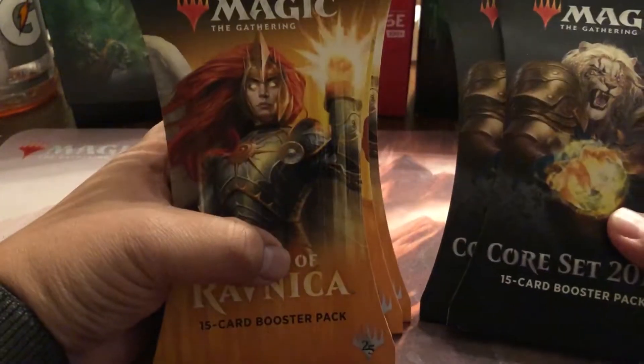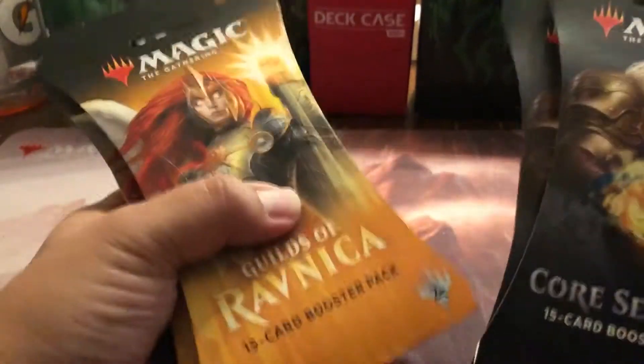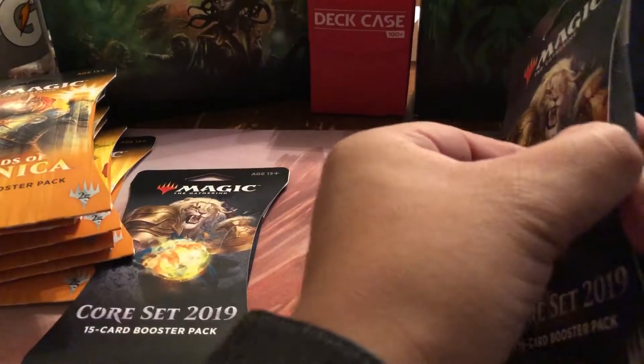We've got eight packs of Guilds of Ravnica — to clarify, Guilds of Ravnica — and two packs of Core 19. The unfortunate side of these blister packs from game stores is that you've got double packaging: the cardboard and the pack inside. Let's start with Core 19, it's the older set right now, and just get to the pack itself.